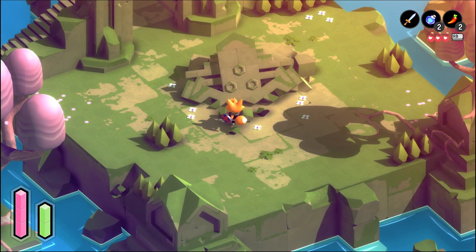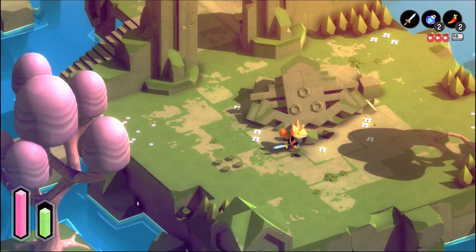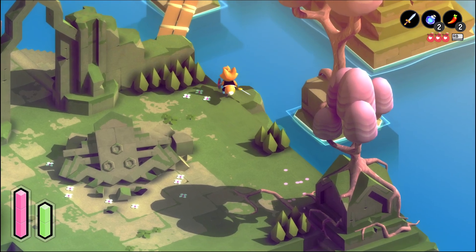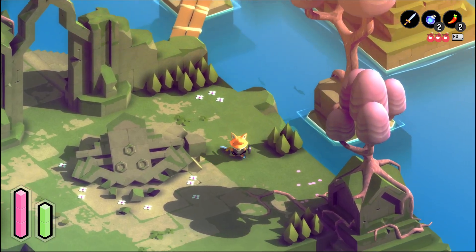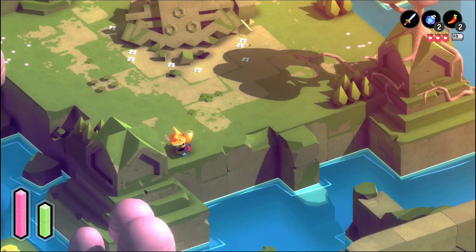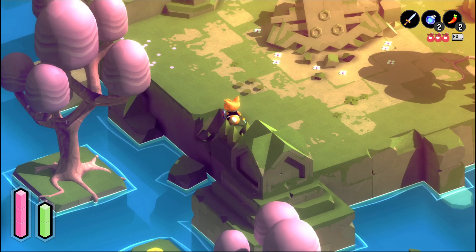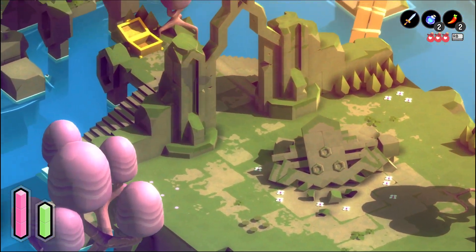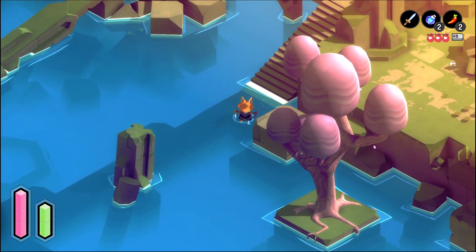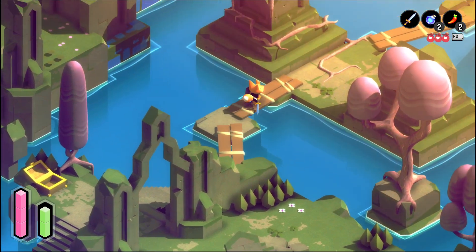This looks like the boss almost, right? It's got a Triforce symbol — looks like a collapsed face. There's a treasure chest over there. I definitely can't go over there. Another time, it seems.